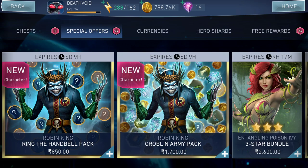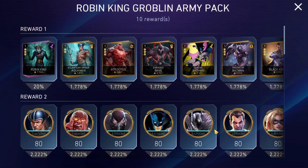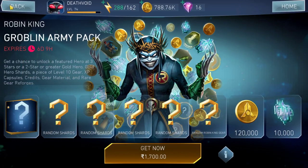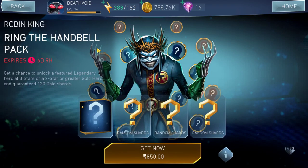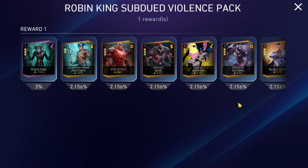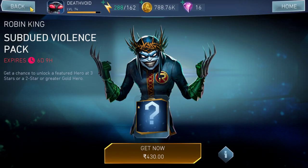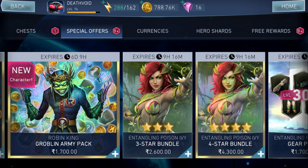The Groblin Army Pack includes a random Robin King gear and a chance to get Robin King himself, but that chance is only 20%. Season 8 already gives you three percent chances for Robin King in normal mode — so why spend money for a similar chance here? If you really want to gamble your money, the Groblin Army Pack gives you a 20% shot, but it's completely luck-based, like gambling.